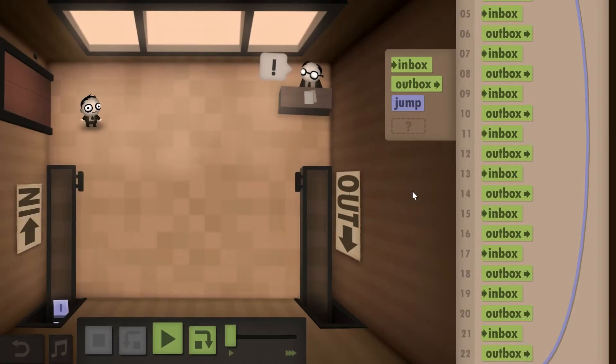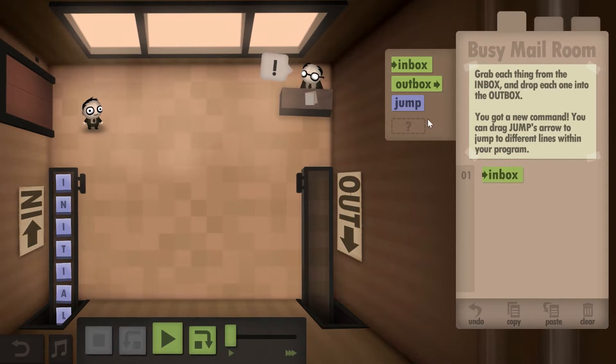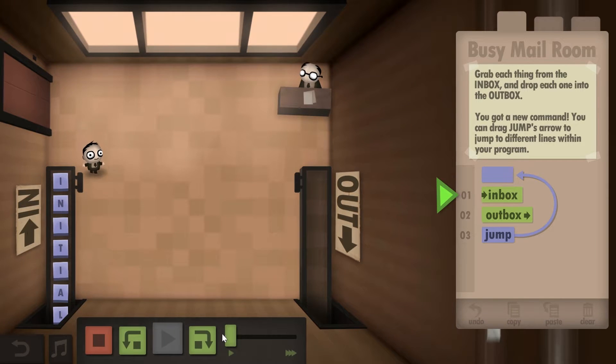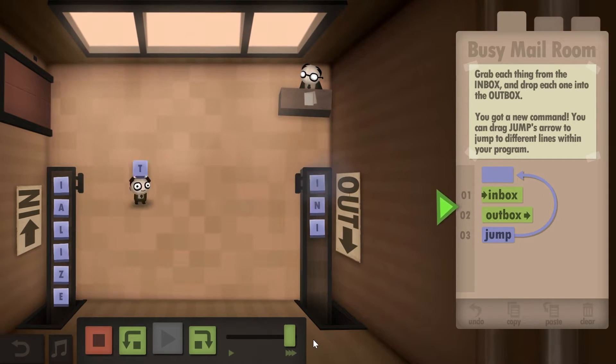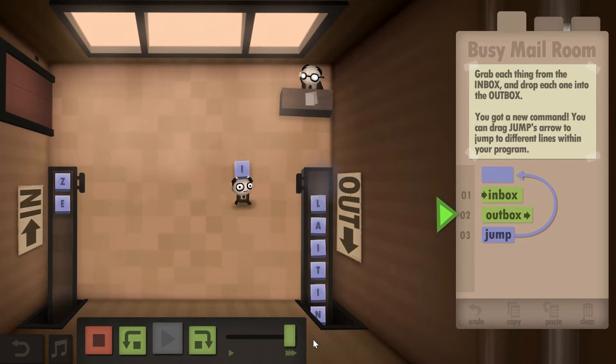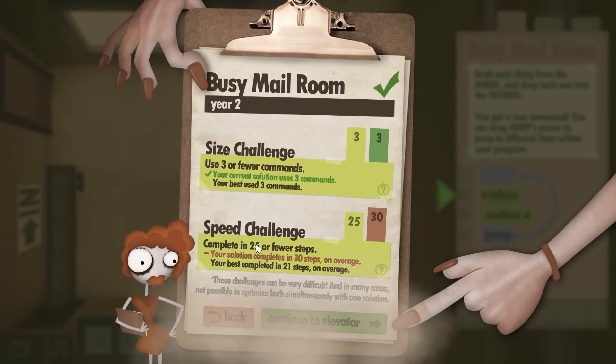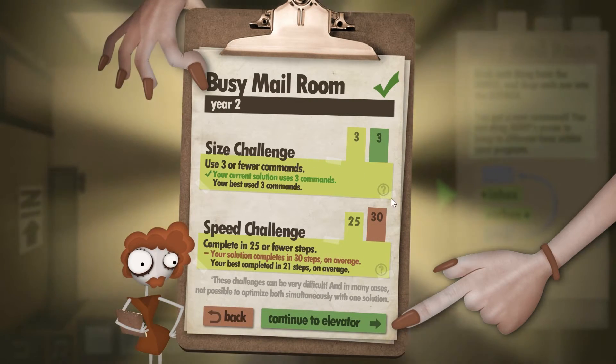For the size challenge, you obviously do this: put inbox, outbox, and then a loop command on top. That's all you have to do to complete the size challenge. Ta-da, size challenge unlocked.